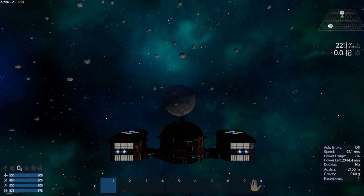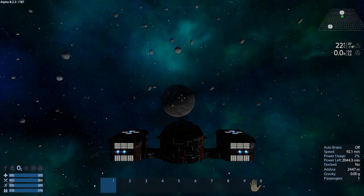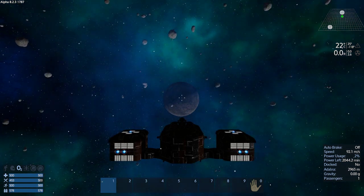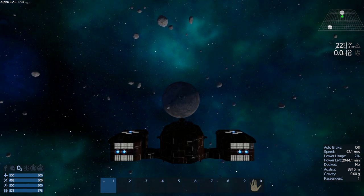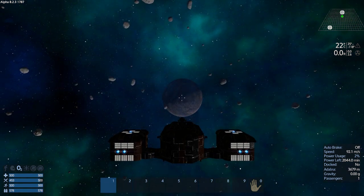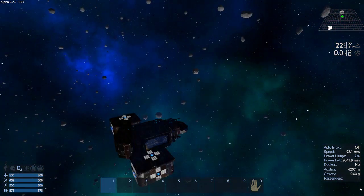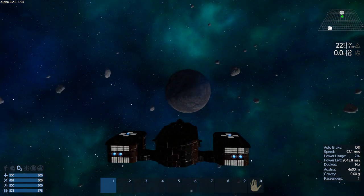It's not terrible. It's not that fast, but it's not terrible. I need to get some bigger thrusters here. If I had one more medium thruster for the back of the engine pods, I would move the middle small thruster over to the right and then have the medium thruster in the middle. We are moving at 92 meters per second.